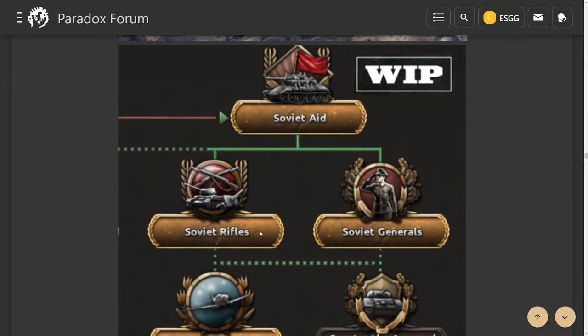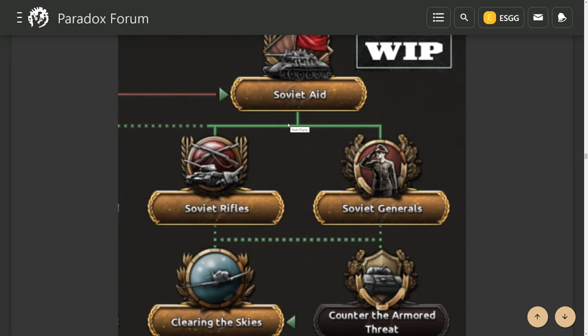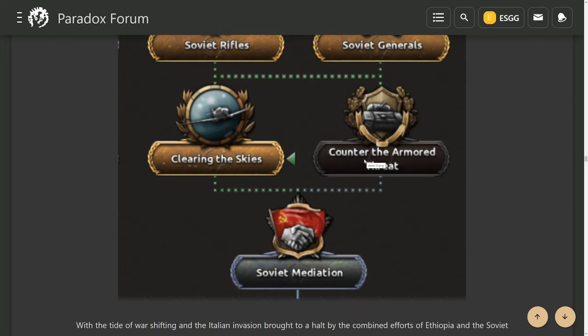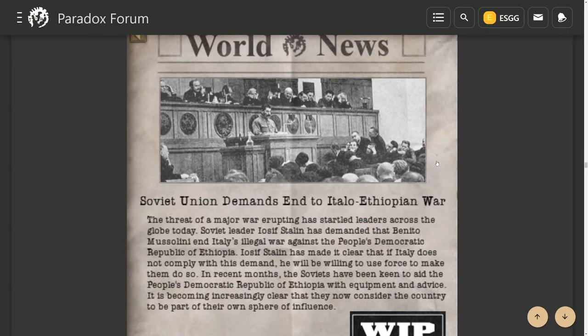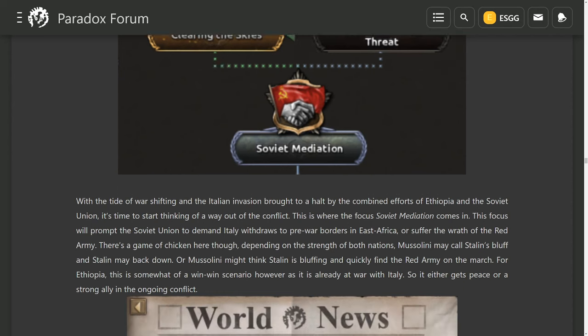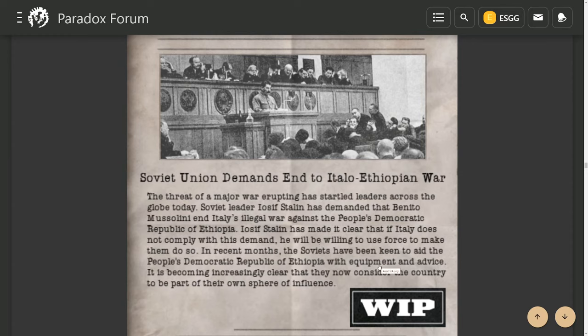If you accept Soviet aid, you're basically accepting them into the Italo-Ethiopian war. They will give you rifles and airplanes, or generals and armor. The armor might be a bridge too far for Ethiopia since you're going to need oil and replacements. Going further down the focus tree, you can ask the Soviets to mediate between Italy and Ethiopia, get involved in the war, and try to negotiate a peace.